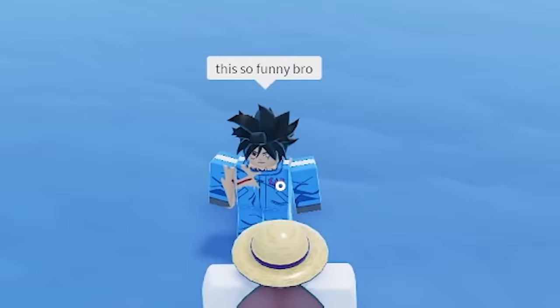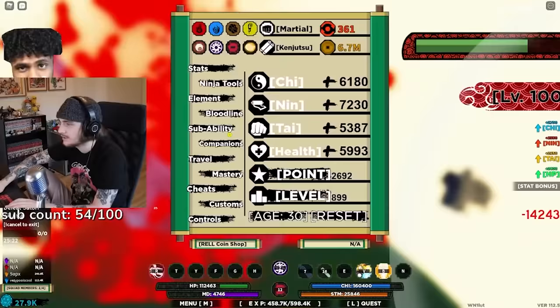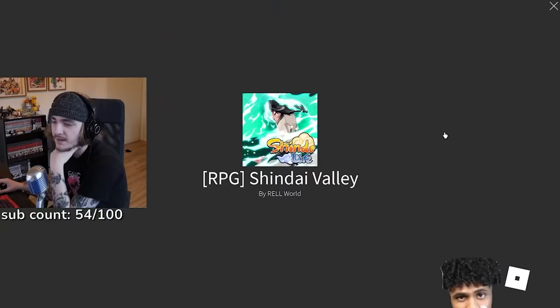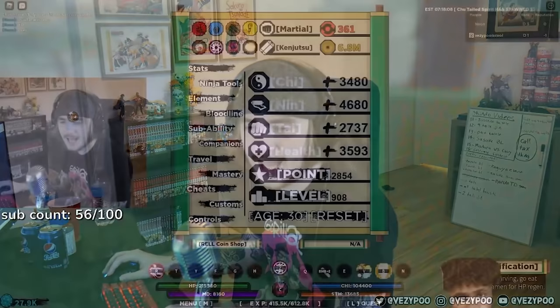I can't go for the seven tails — wait, what's the seven tails? I don't think I can go to Shendai Valley, I don't have to be level a thousand. Somebody's DMing me on Twitter saying they found it — do I trust them? You said the thing was here — oh, he was not lying, it's here! Now can the thing pop up so I can teleport to it?